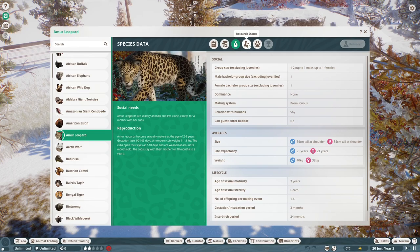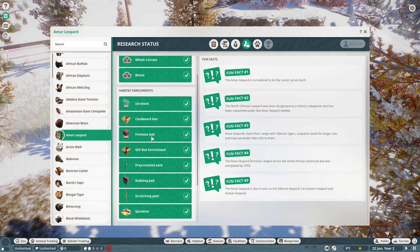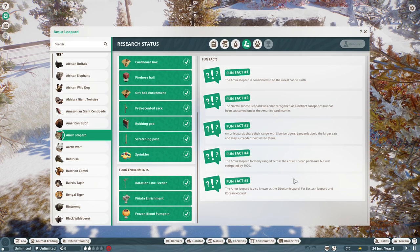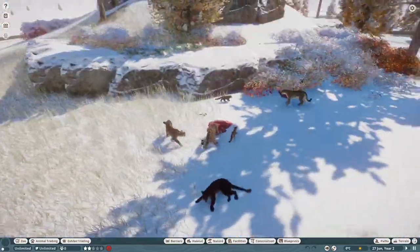All this information is as correct as I can get it. They use basically the same enrichment as the Jaguar and the other big cats. Fun facts — they do have their own special fun facts. They're not all really actually fun, but they're in there. So yeah, that is the Amur Leopard.